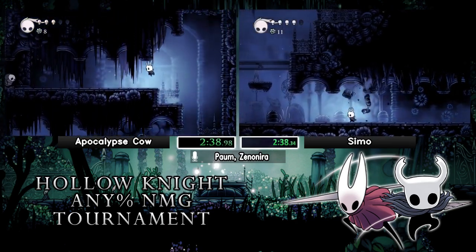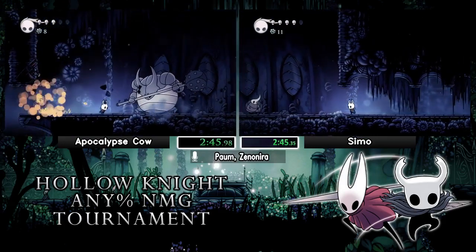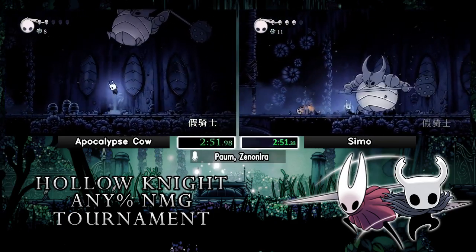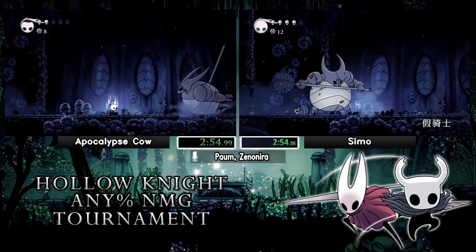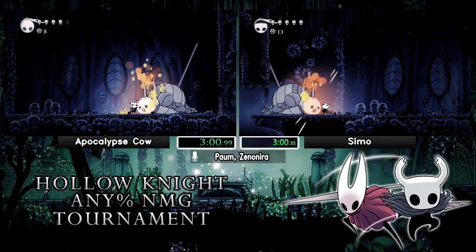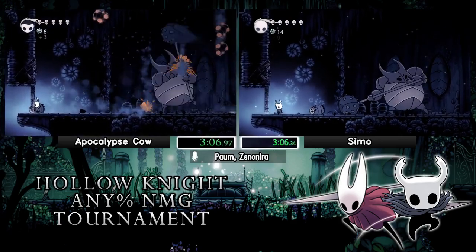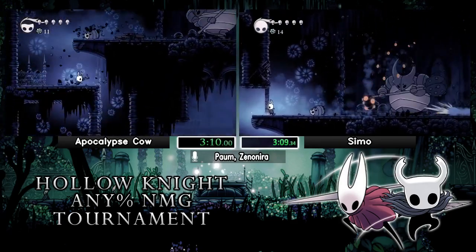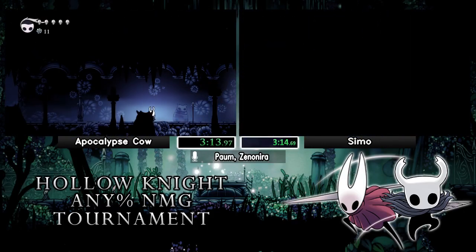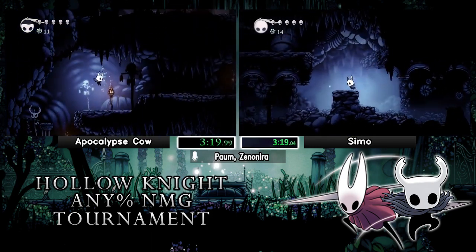Coming up to False Knight, the first boss of the game. There's really not much complicated to say about him — he has two moves. The jump is bad for Cow; you want him to jump right over you so you can get more damage off that way. Semo actually got really good hits in there. It's one of the few points of RNG in this boss — after that it's completely set. Cow heals during the downtime; False Knight gives you a lot of time to heal. Semo made up time — that jump overhead plus better slashes from Semo actually saved more time than expected.